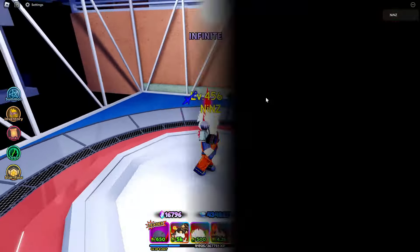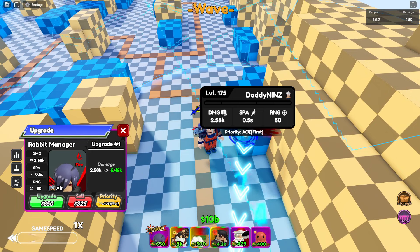She is using a small AoE circle and you need 650 for placement. For initial damage she got 2.58k, 0.5 SPA, and 50 range — the SPA is really good. Let's check that animation.